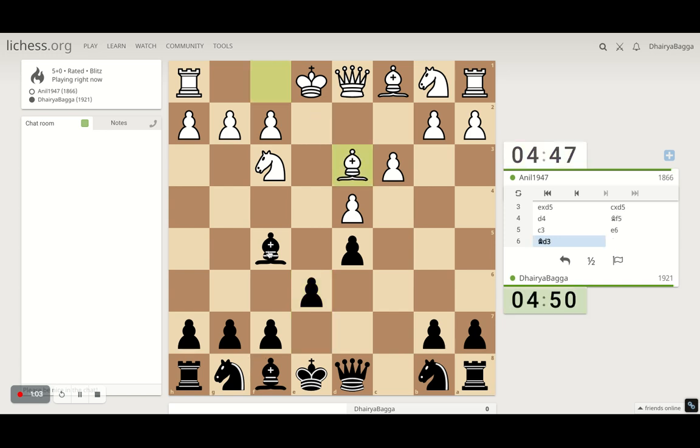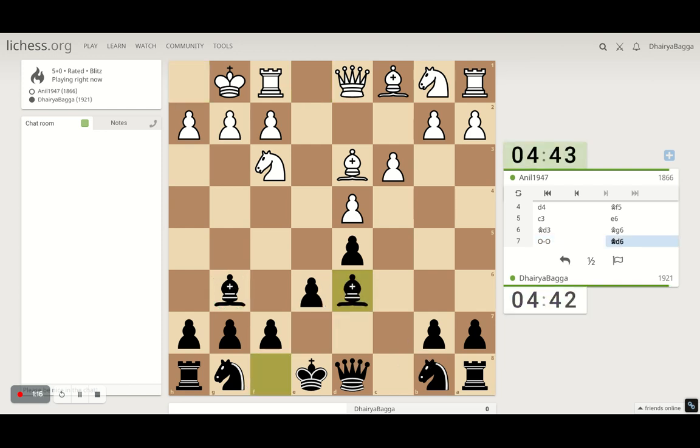He is willing to exchange bishops, which is generally a good idea for black as well, but I prefer bringing it back to g6 so that if he takes I can open up the h-file. He doesn't take, so I can proceed with my normal development — bishop to d6, attacking the diagonal towards the king, and then probably knight to d7 so that both knights will be connected once developed.